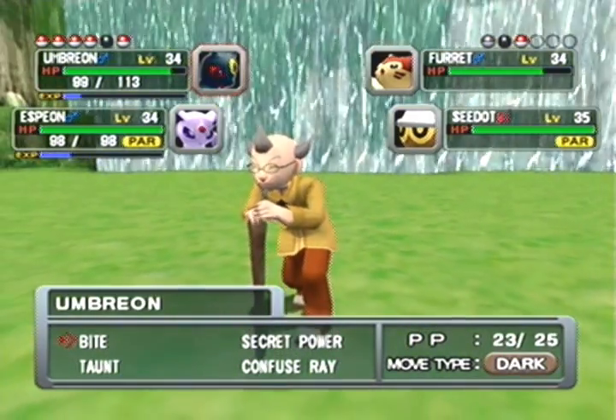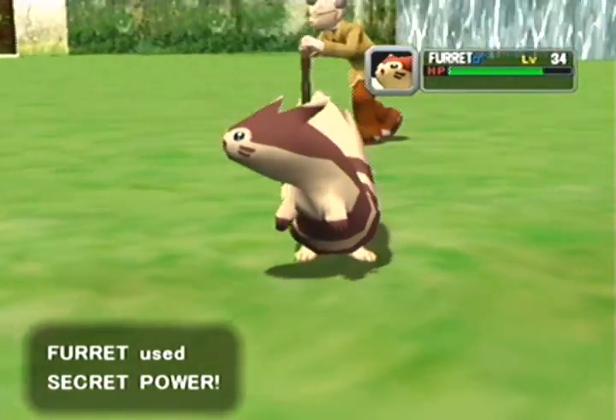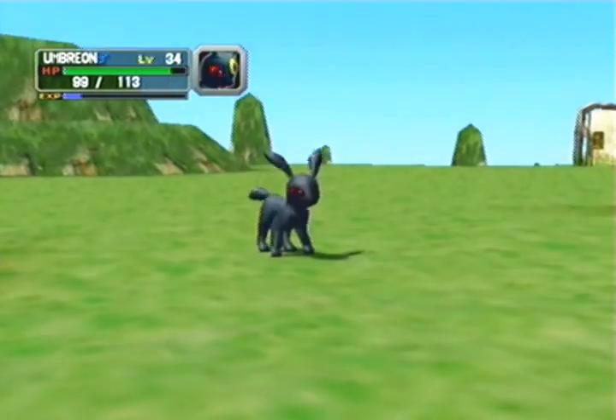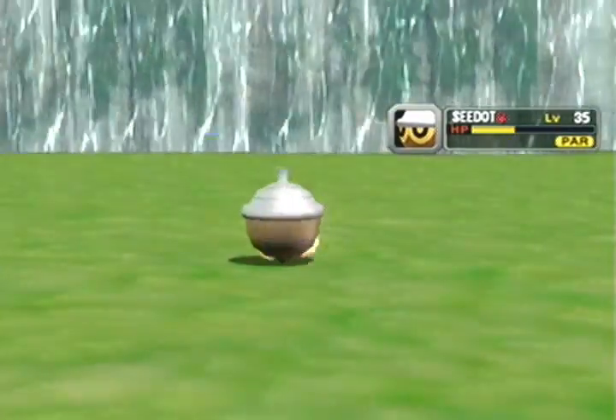Synchronized! Let's take out the Cyndaquil - be careful because its second or third evolution form has a Dark subtype, so be careful about using Confusion against the Cyndaquil family.